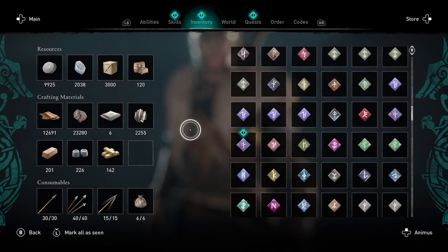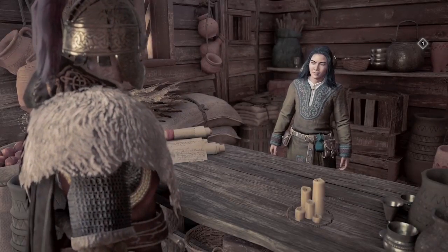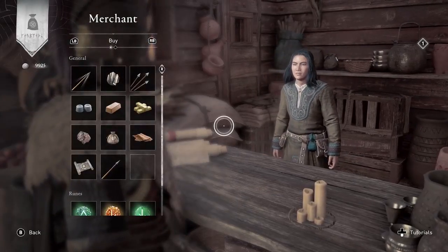The whole point of duplicating these runes is so you can sell them to the merchant and get silver, and you can use that silver to buy anything in the shops.